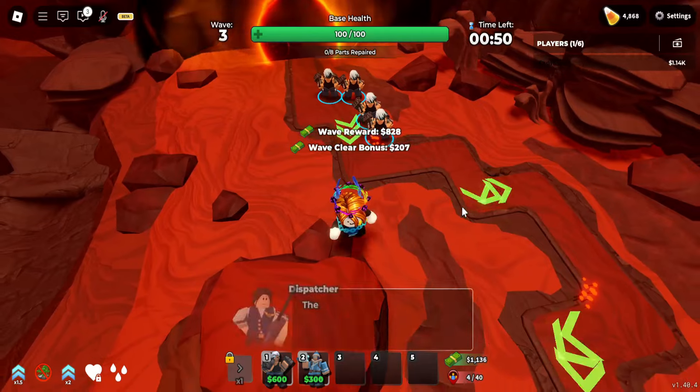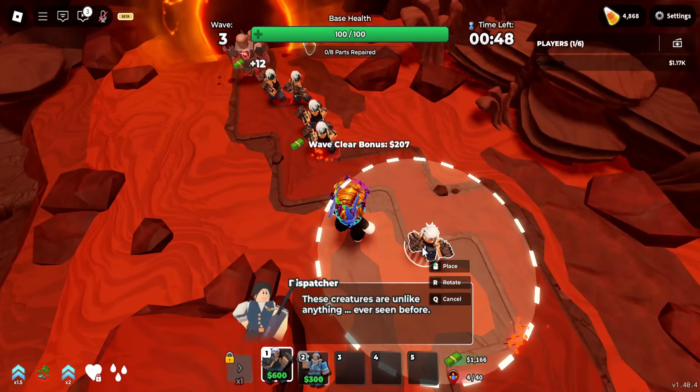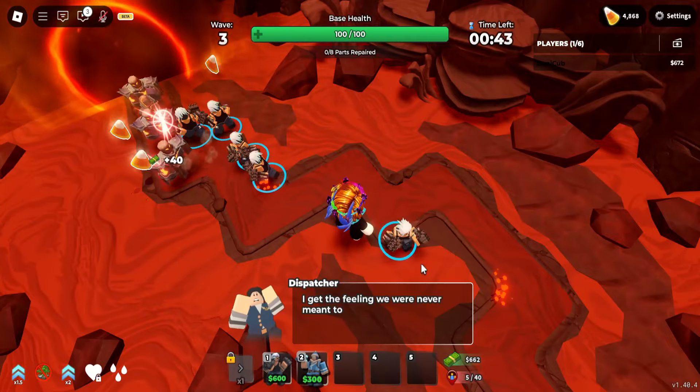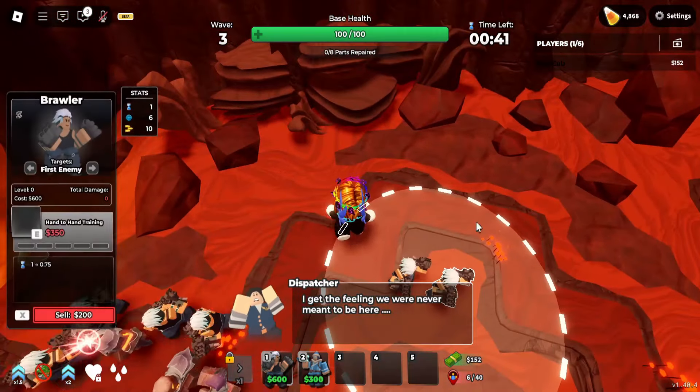After Wave 2 ends, you'll get some more money, then you'll put a Brawler here and another Brawler behind it, aligning it with the C section you see on this little turn.